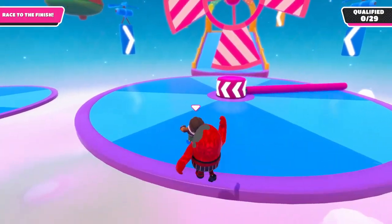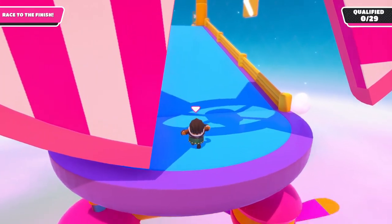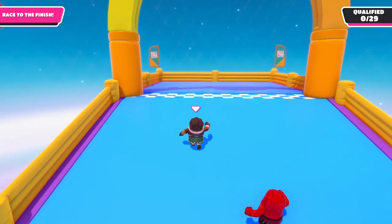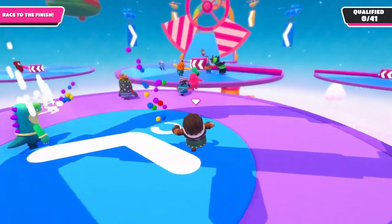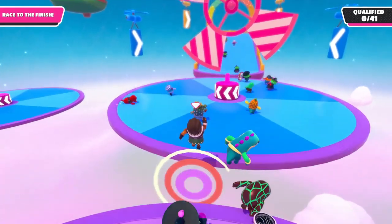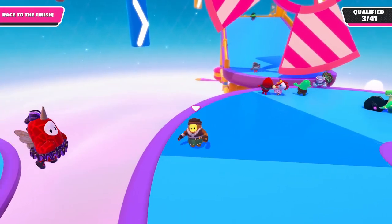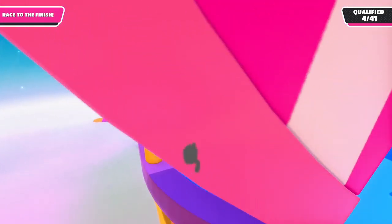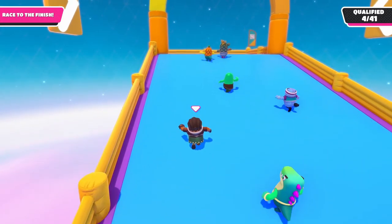For the final stretch, you have two options. Option number one is jumping over the spinning pole, jumping over the final gap, and running straight to the finish. Be aware that a lot of people try to grief you there and block you to make sure you don't get in. If that happens, you can always go with option number two, which is a lot more risky but also a lot more fun. Stand right at the spot here, get launched, and get lucky. If you get really lucky, you can actually launch all the way into the finish line.